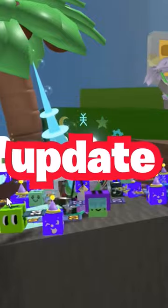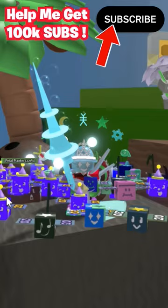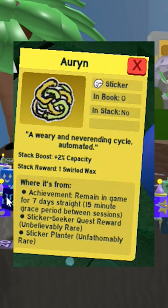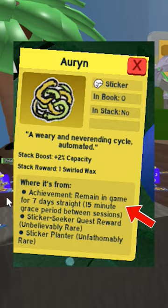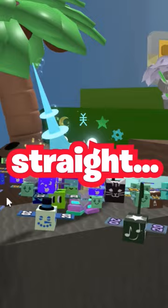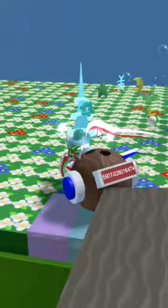The update released exactly one week ago, and if you go to the sticker index you will find the natro macro sticker. To unlock it, you have to stay in the game for seven days straight with a 15-minute timer if you leave. I fully no-lifed it and literally stayed in game for seven days straight and got this natro macro sticker.